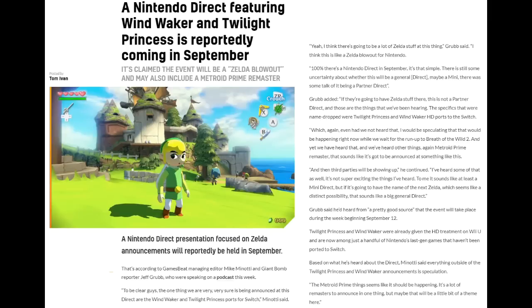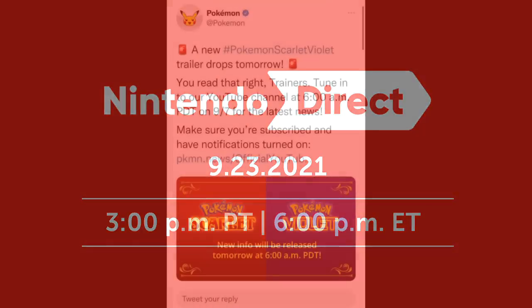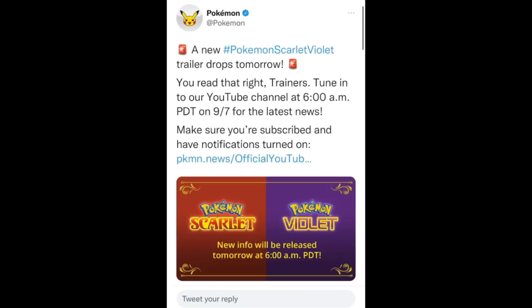There's a ton of rumors about a September Nintendo Direct probably happening. We get a September Nintendo Direct basically every year — I think for the last seven years we've gotten one — so it just seems like a guaranteed thing. Earlier this week we got that Pokémon trailer, and usually when we get Pokémon information it happens a week before a Direct. So probably a September Direct next week, the week of the 12th. Jeff Grubb is also saying we'll get a September Nintendo Direct and that it would probably be the week of the 12th.